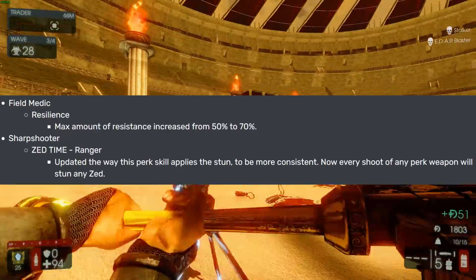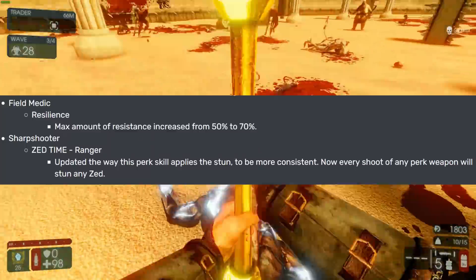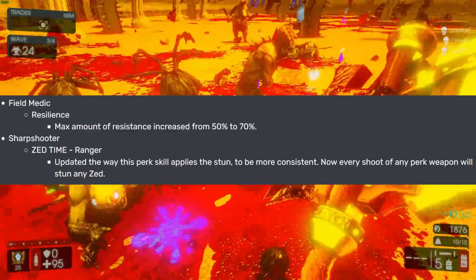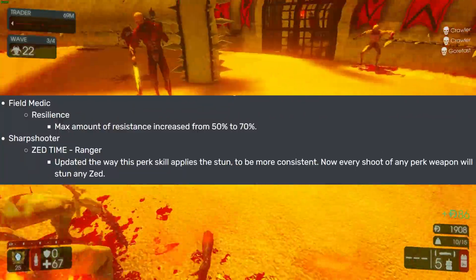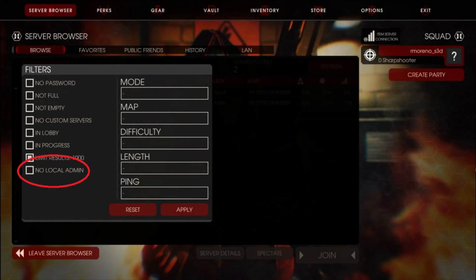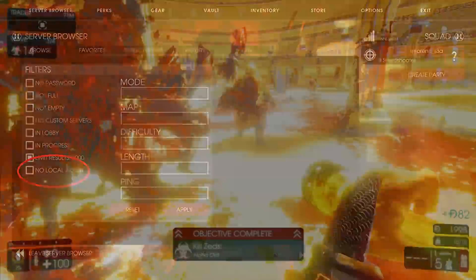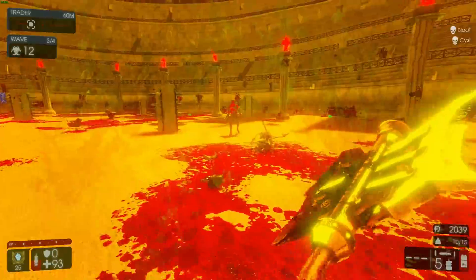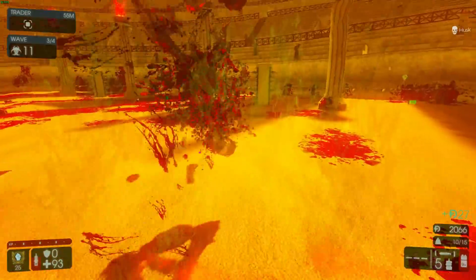And then the Sharpshooter's Z-Time Ranger has been updated — now every shot of any perk weapon will stun any Zed. They also added a new option to the server browser: No Local Admin. So if you don't like a server that has its own set of rules, you can just uncheck it and avoid those servers.